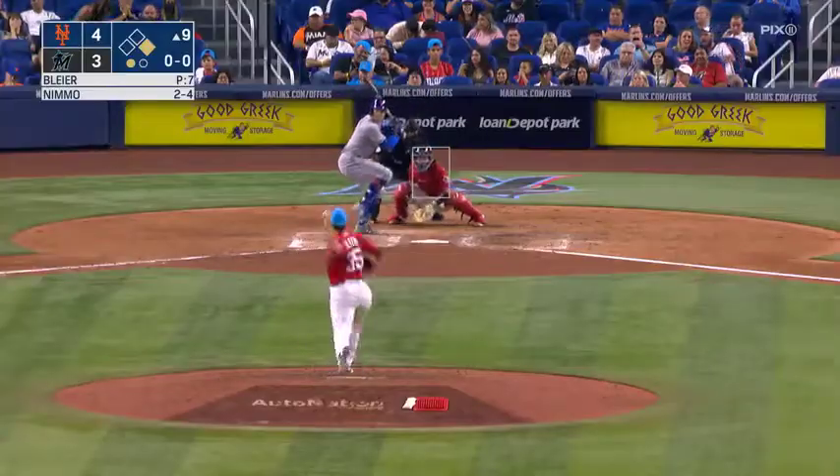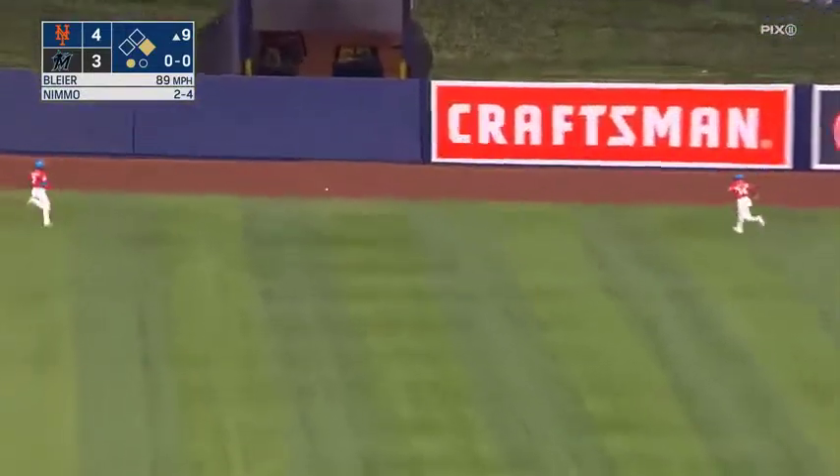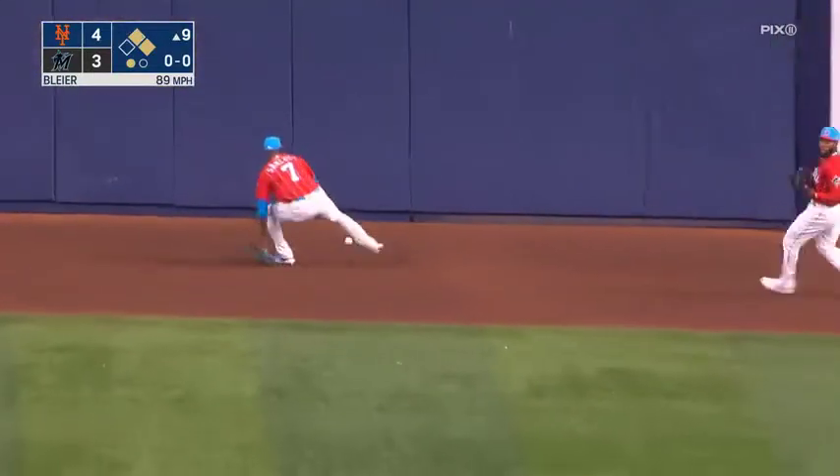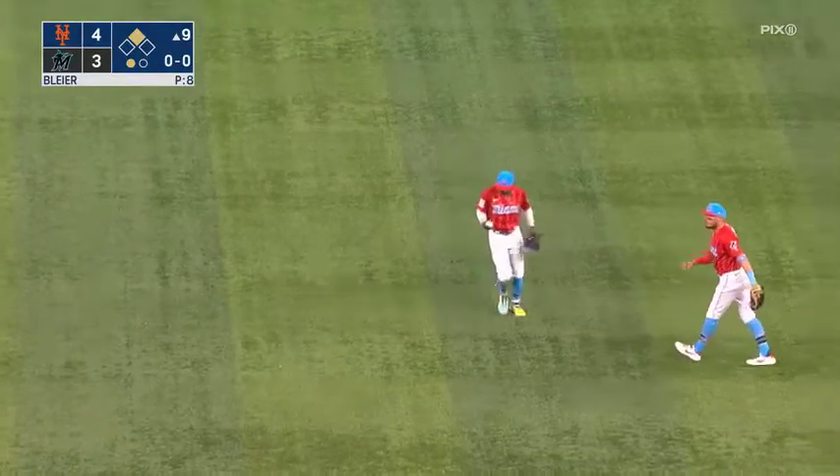Two for four today. He rockets one toward the gap in right center field — that ball is going to go all the way back to the wall. McCann digging for third, he's going to be waved home by Joey Cora. Chisholm will not make a relay throw. McCann scores standing on the double.